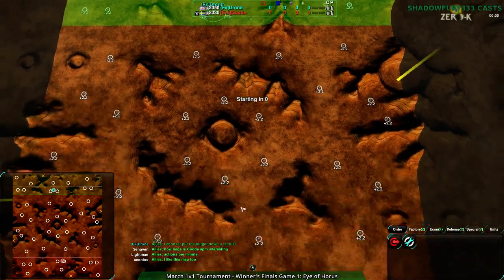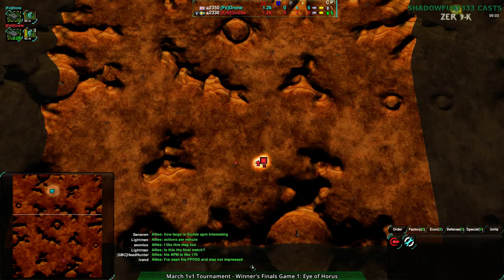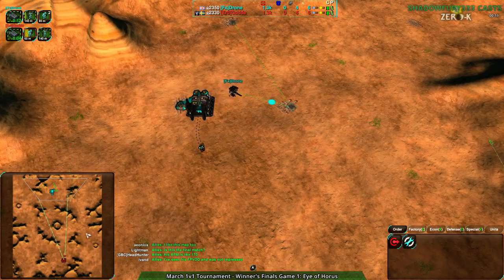Although it does get kind of bogged down in these lanes in the center. Golda on the south side is going for Cloakibot Factory. Drone on the north side is going for Cloakibot Factory as well.